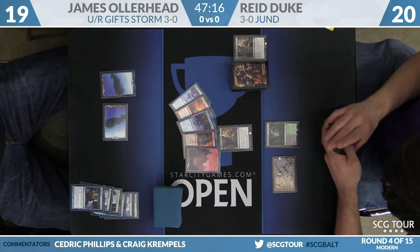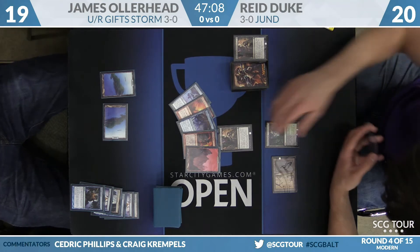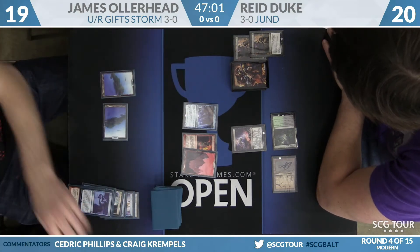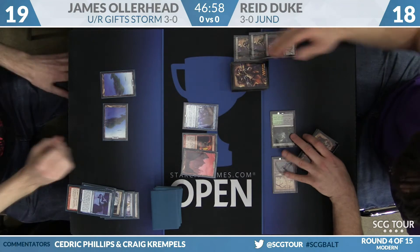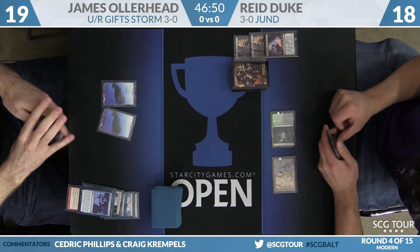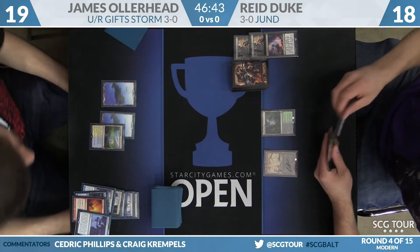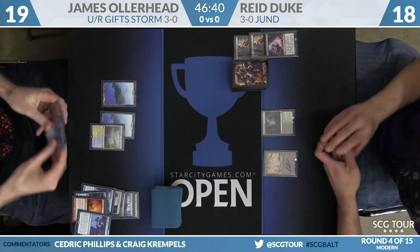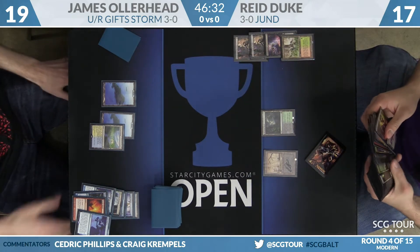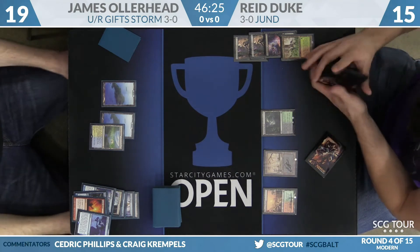We'll see what Reed wants to select this time. He can't take Past in Flames or Gifts Ungiven, but he can take Pyretic Ritual or Baral. He's going to leave the Baral — there's a Thoughtseize — but it looks like he's going to take the more powerful Pyretic Ritual. That tells us he has a removal spell in hand. This is what makes it really tough for Storm when playing against Jund or any deck that's Thoughtseize and Inquisition. If Reed doesn't have some pressure on the board this turn — a creature or a Liliana — it's just one top-decked Gifts Ungiven away from Storm having the resources to go off.